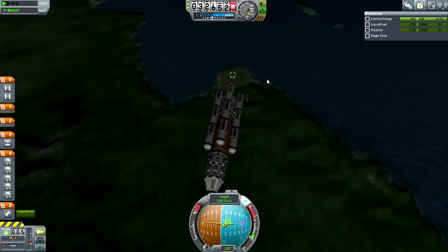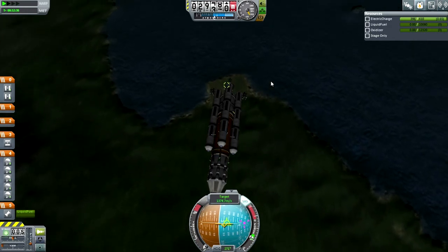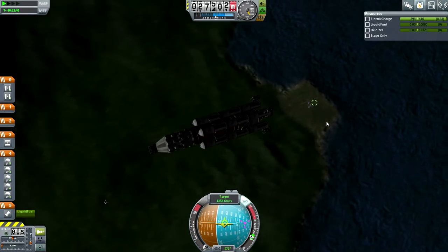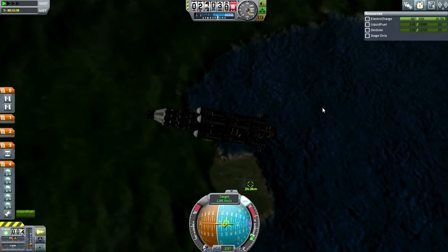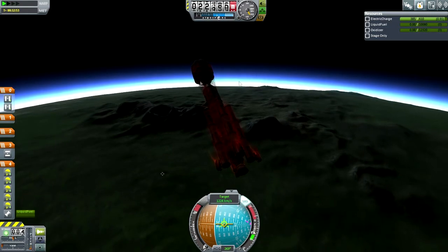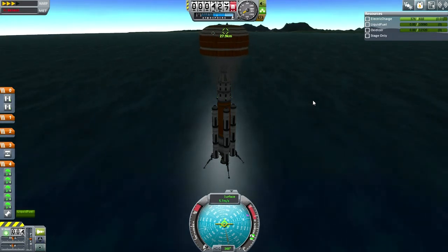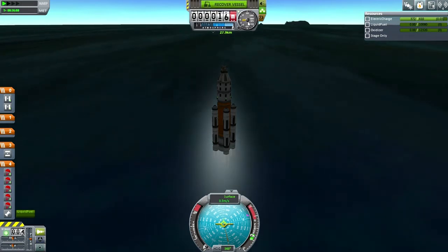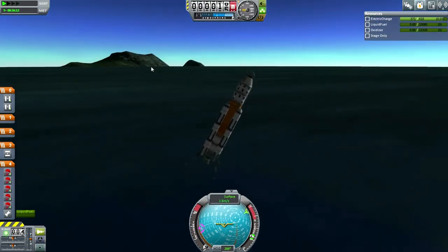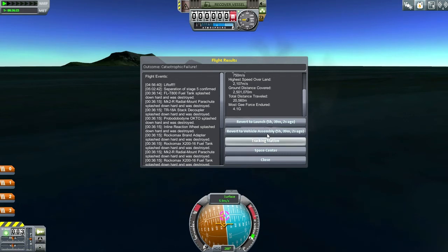We can deploy the parachutes at 25 kilometers. Not as good as last time even though we had more fuel to spare. Let's go parachutes. Below 6 meters per second — let's see what's going to happen. It's flopping. Massive explosion. We'll pick up the pieces later. No hope for recovering when you flop down like that. Anyway, to the mission.